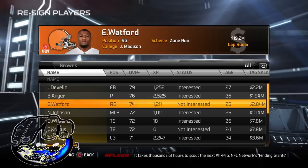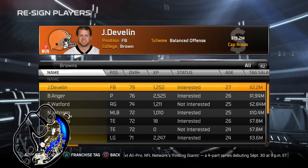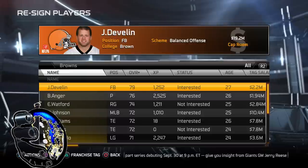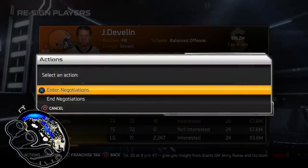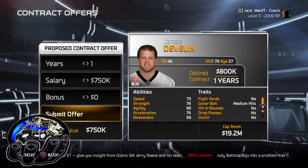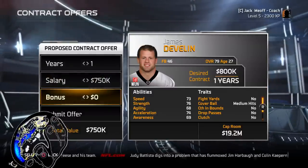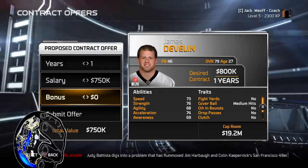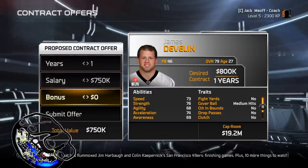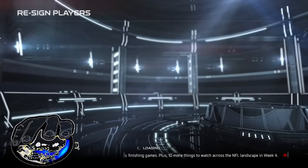So we have these two ungrateful bastards — Watford and Kratos — who don't want to accept what I offered and they're not interested. Once the league is simmed, other people can bid on them. Let's say I really wanted this fullback Devlin — I would go to it and enter the negotiations. It's going to tell you what his desired contract is and over here is what you can decide to give him. I have no desire of keeping him, but if you want to keep a player, go a little bit above what they're asking. That's just a tip. That's how you re-sign players.